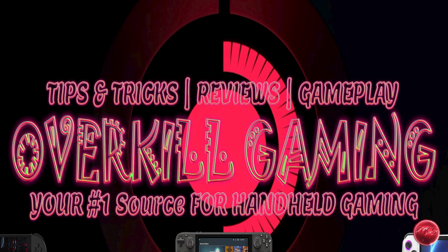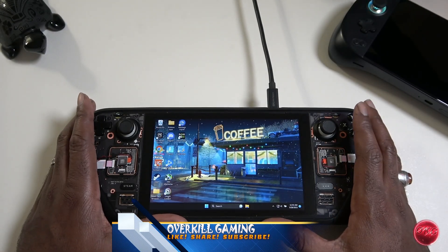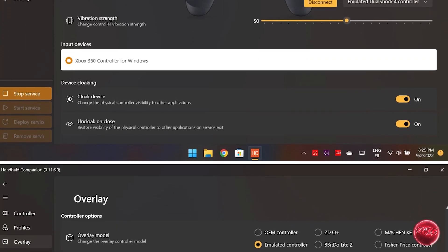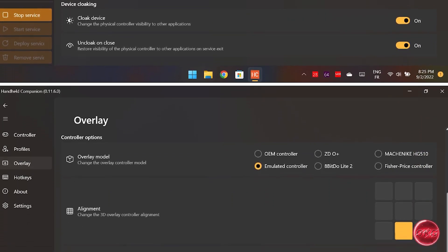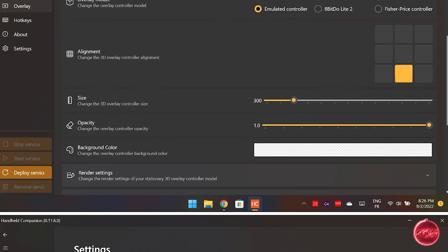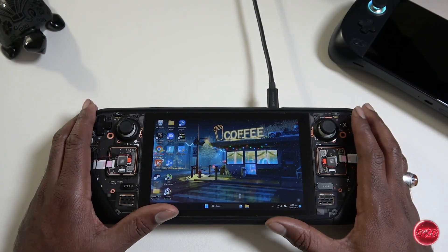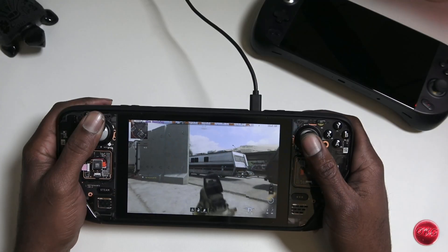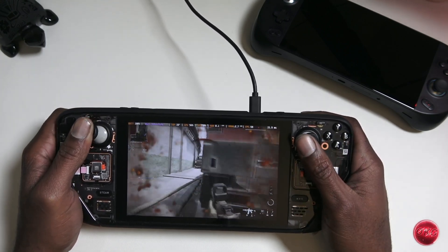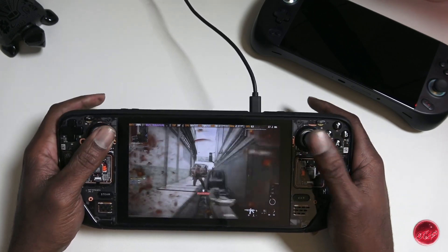What's up guys, and welcome back to Overkill Gaming, your number one source for handheld gaming. It's been quite a while since we talked about Handheld Companion, and there have actually been a number of updates since my last video, so I figured we would do an updated video covering some of the new features. Many of you have also hit me up with questions about Handheld Companion, such as: is it safe to use with competitive shooter games like Call of Duty, Destiny, Fortnite, and so forth? We'll address some of those questions in this video as well.